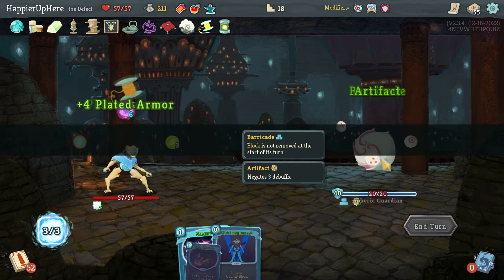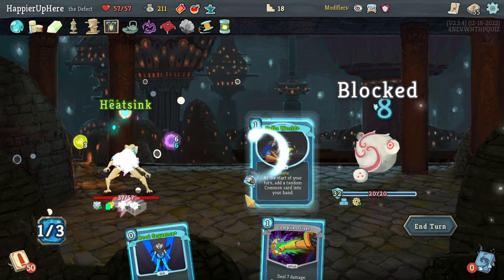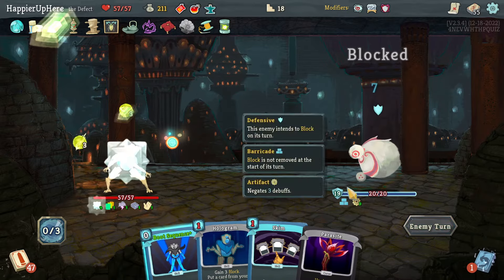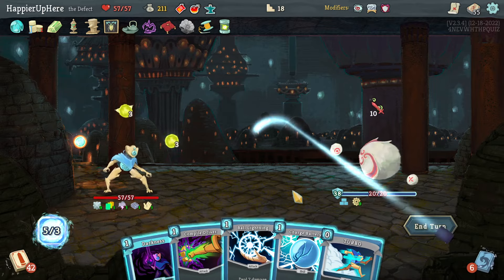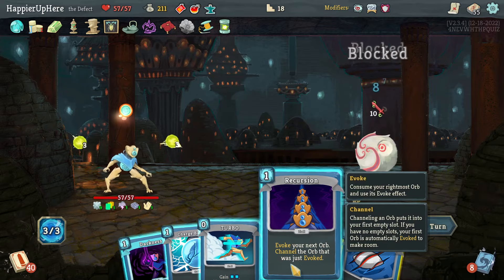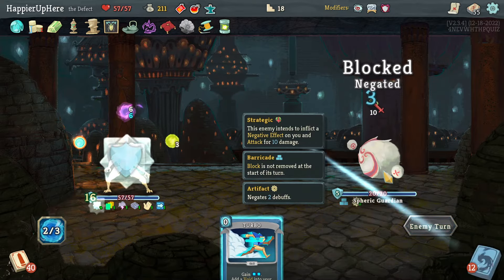Sphere Guardian — Heat Sinks is great to start with. Storm, Heat Sinks, Hello World. Compile Driver is fine. Recursion for energy, then Compile Driver, Ball Lightning — actually let's do Darkness, then Recursion again for even more energy, even though I don't really need it.